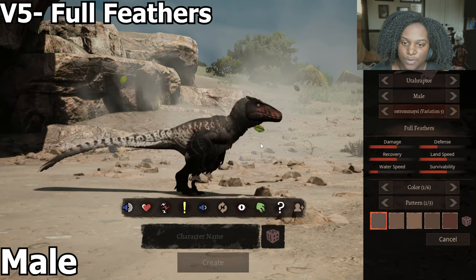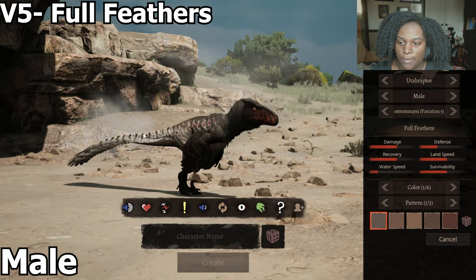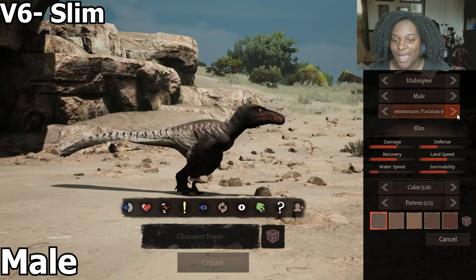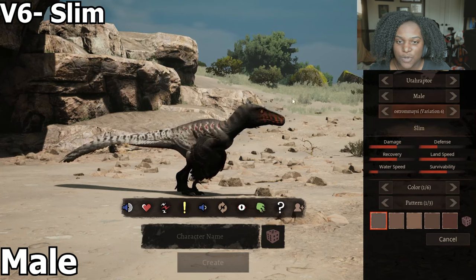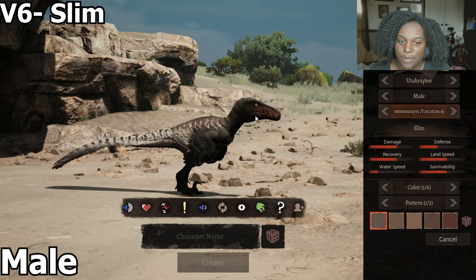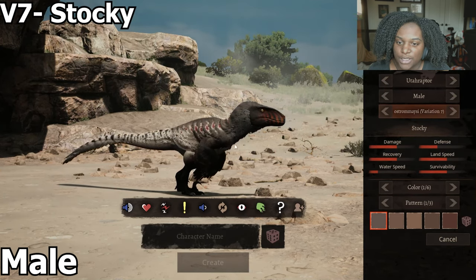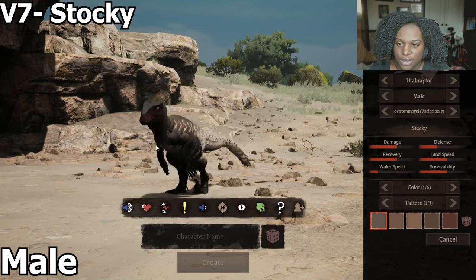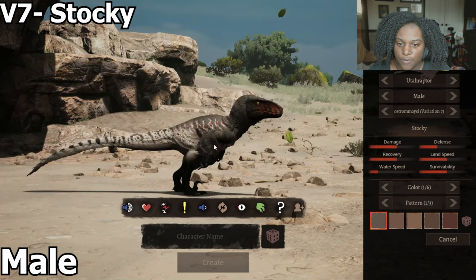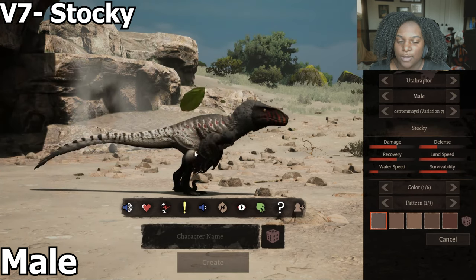Variation 5 has full feathers — so brow feathers, neck feathers, back of the head, behind the arm, and the tail feathers. Then we have Slim, which has no feathers on the top or the bottom. We still have the tail and shoulder feathers, but they have that really long elongated snout and jaw. Version 7 is Stocky — basically the same as the default but much thicker in the chest, tail, and thighs.